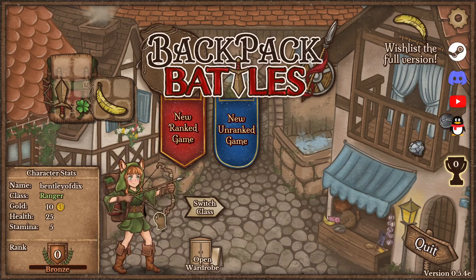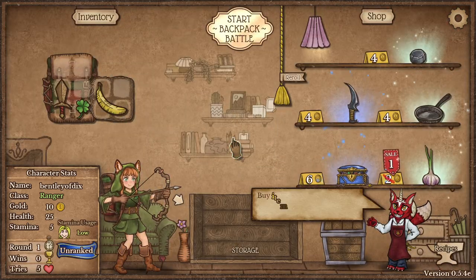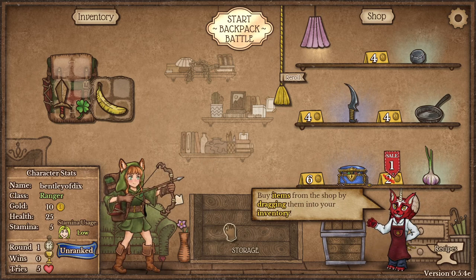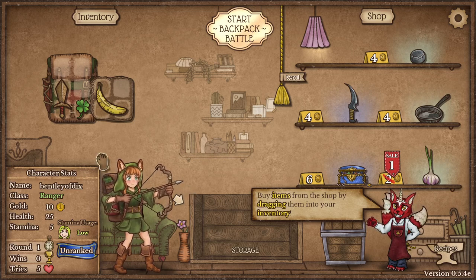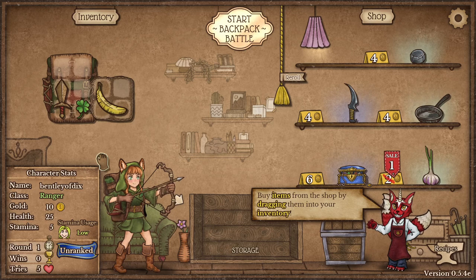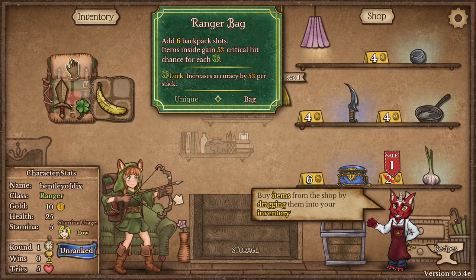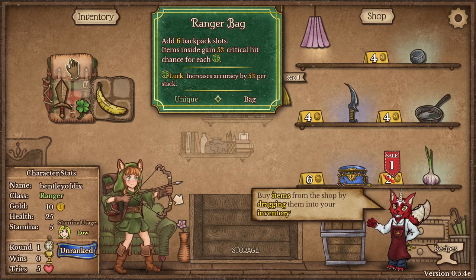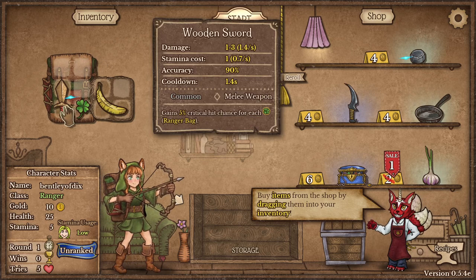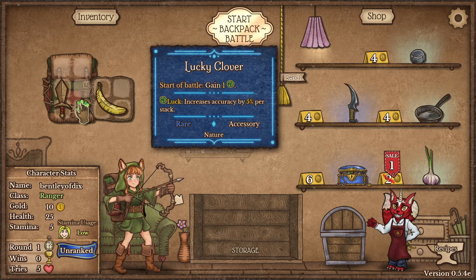We're going to jump right in. I'm going to hit you with the disclaimer right now: the artwork for this game, not the best. Do you get different classes? There are different classes. Whatever artwork is going on here is not my favorite. So we're going to do a long overview, just real quick. This is our backpack, this is our ranger bag. It adds six backpack slots and items inside get a 5% critical hit for each clover that we have, increasing the crit of our sword by 5%. And then we have one clover which gives us one luck.